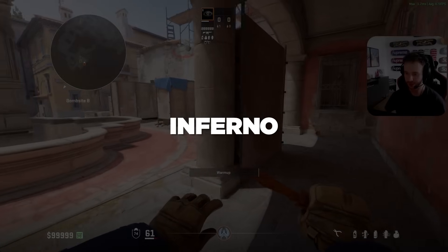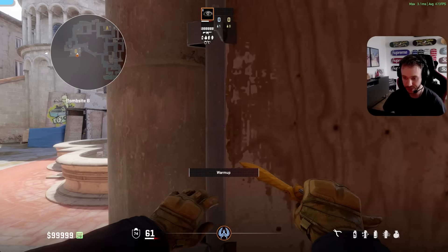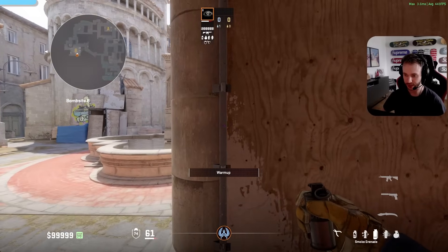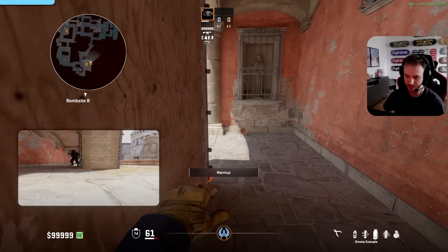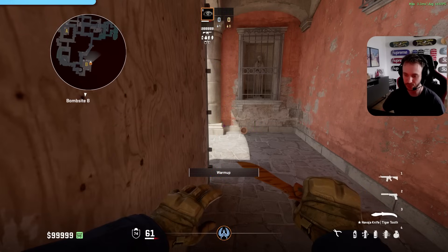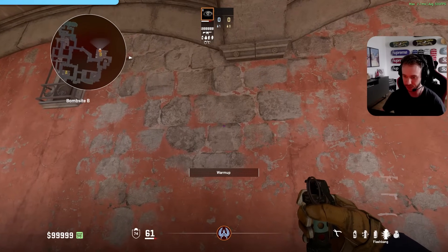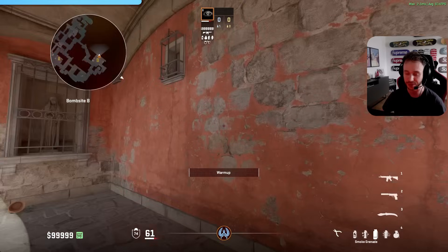Let's start with Inferno. The triple boost was pretty popular in CSGO but it works wonders in CS2 as well, actually a little bit better. If you're the lower player, you want to line yourself up with the beam here and hold a smoke in case a molly comes through. Aim just into the corner, and whenever you see a molly flying you can release the smoke. Then grab a flash and before your smoke pops, find this smudge on the wall and aim a little bit below it.